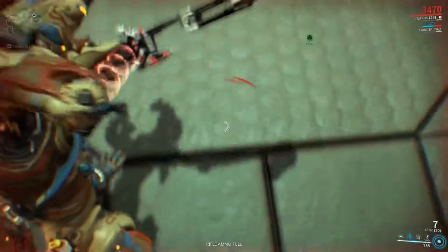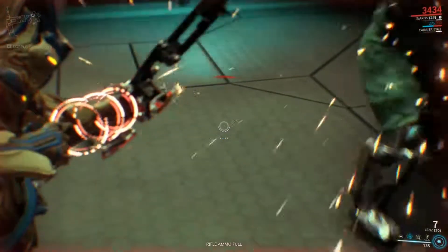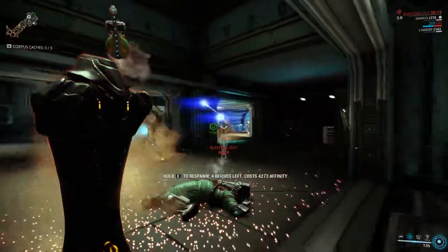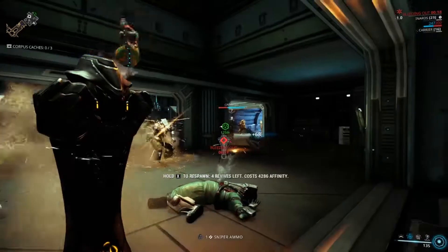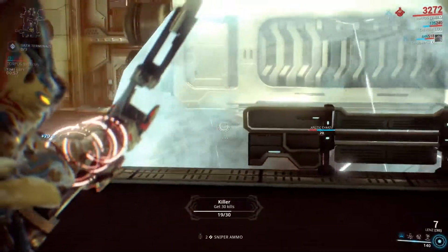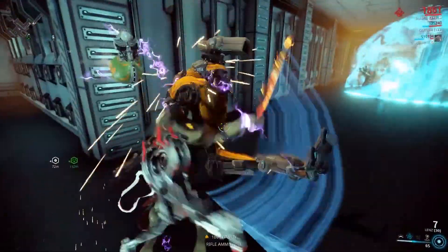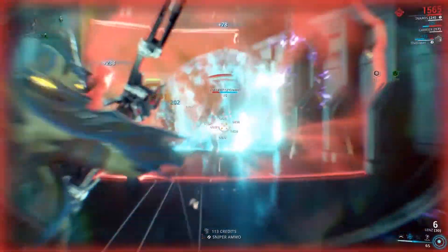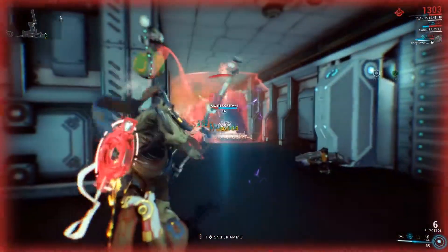An ideal frame is Inaros. You're going to blow yourself up — it's going to happen — but at least with Inaros, you can recover. Sometimes. Most of the time. A frame to avoid is Frost; his bubble blocks the shot but has the explosion go off at the edge of the barrier, usually killing you. Nullifier bubbles similarly have this effect, and they both suck.